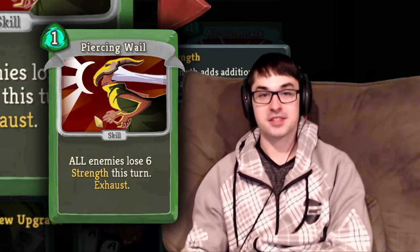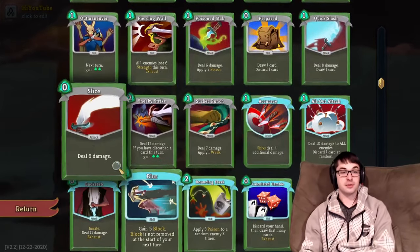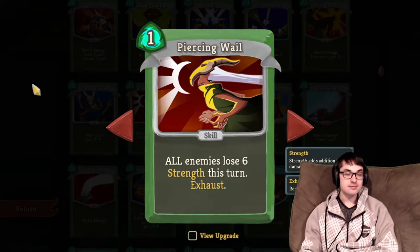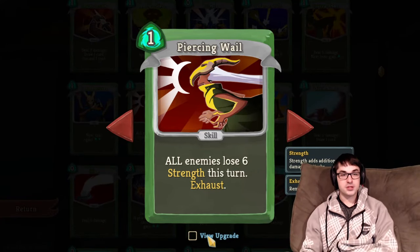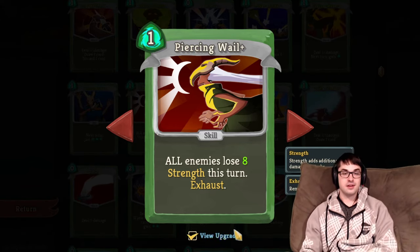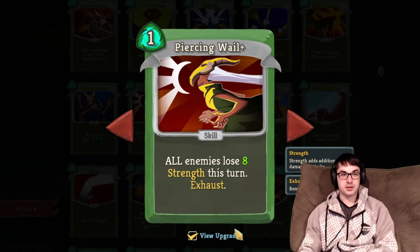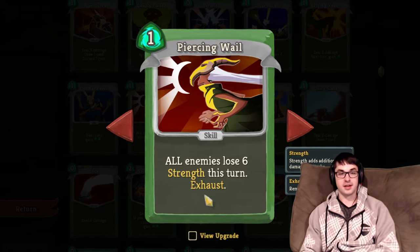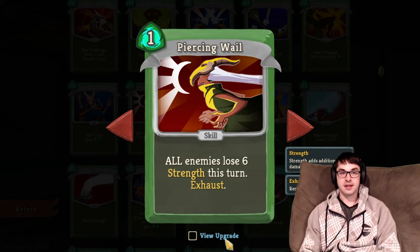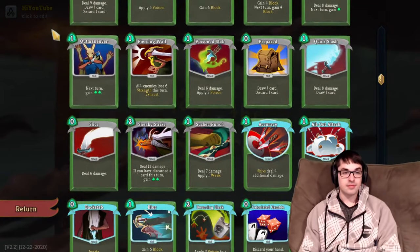You'll be better off with upgraded damage commons, a Deadly Poison, or even an upgraded Dodge and Roll rather than Piercing Whale in Act 1. The upgrade adds two to the strength reduction, hitting some interesting breakpoints in the later game, but Piercing Whale does its job whether or not it's upgraded — I don't often find myself missing the upgrade, so I don't feel it's usually worth the investment.